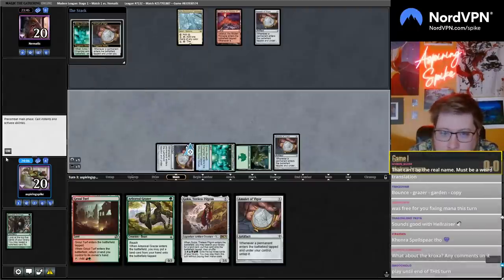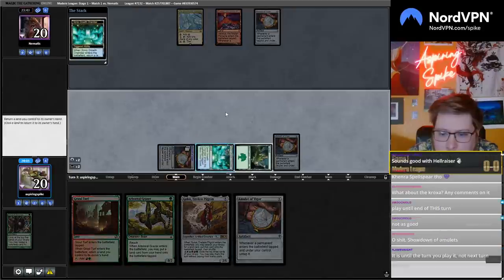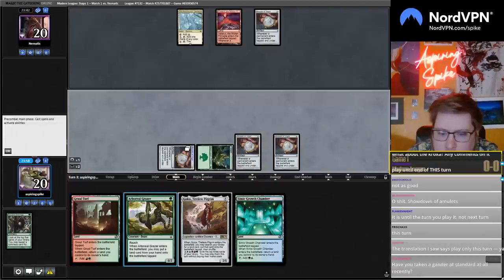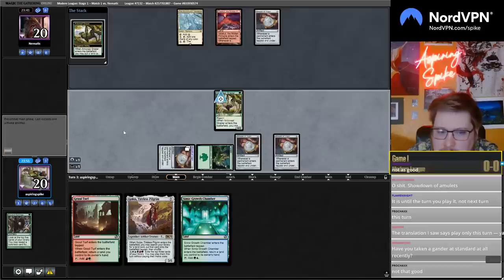So we get to play another Amulet before our Grazer. The Grazer into the Gruul Turf, and then we can get Lotus Field with Golos since we should be able to spin, right?